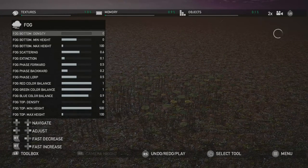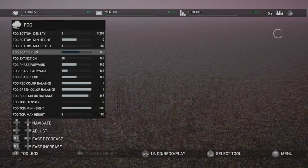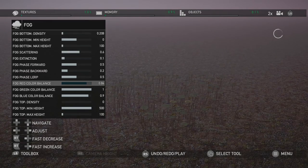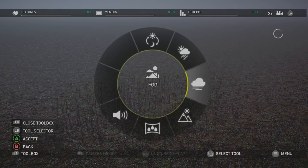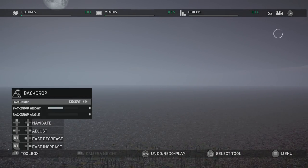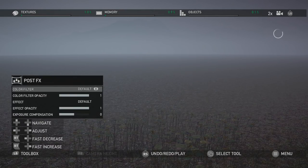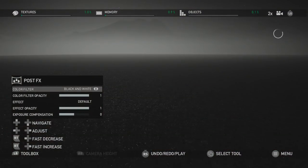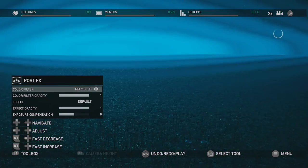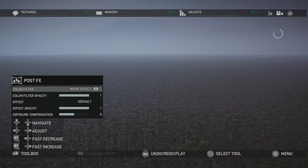Aside from weather, we have fog. You can change the density of the fog, make it all misty and scary. You can change the heights, phases, the colors — all kinds of weird things to make your fog super creepy. We can add a backdrop in, maybe an alpine. You can change the angle. There are post effects — you can add a color filter over everything: black and white, green, cyber, cyan, and so forth. You can change the opacity and the effect exposure.